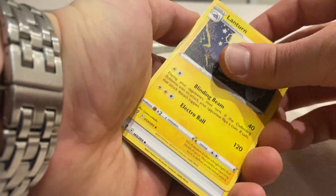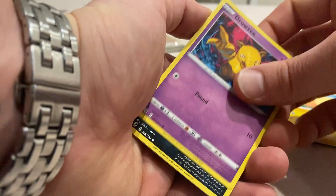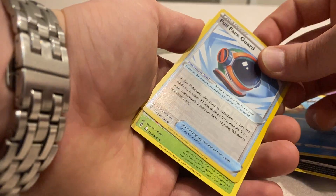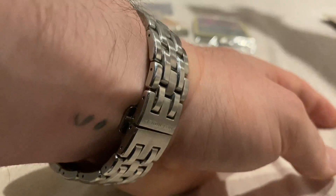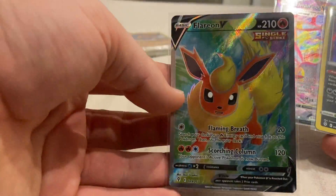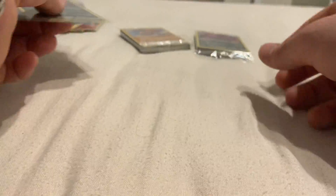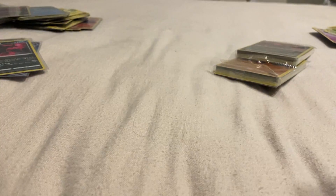I reckon the Celebrations subset is going to be very hard to pull from what I've seen. Last pack - we've got a Drowzee, a Scraggy, a Phoebus, a Reverse Holo Full Face Guard, and a Lilligant regular rare. Out of this opening we got the Flareon Full Art, which is absolutely stunning, the Umbreon VMAX, a couple of Moltres holographics, and the Evolving Skies stamped promos. Thanks for watching guys - keep an eye out for my future videos and stay safe.